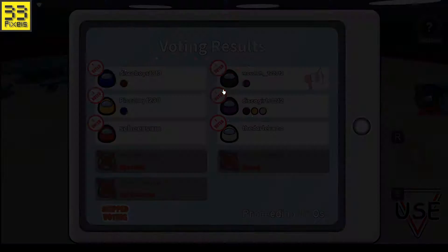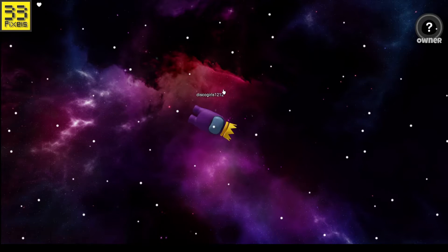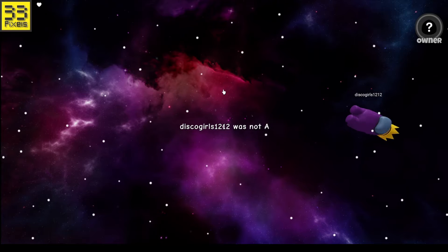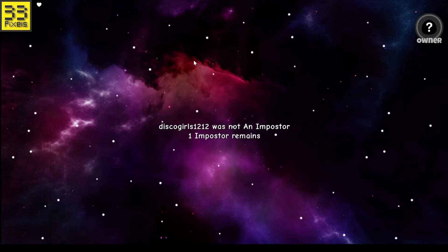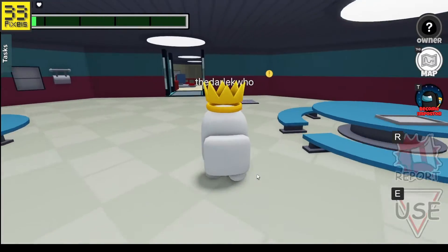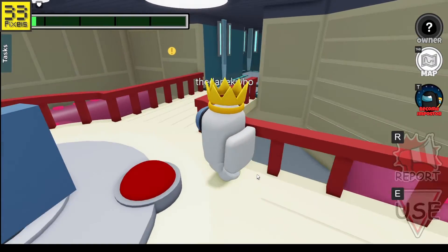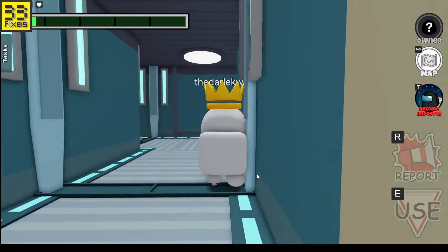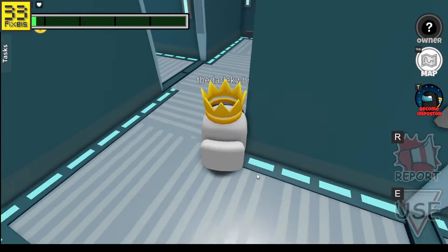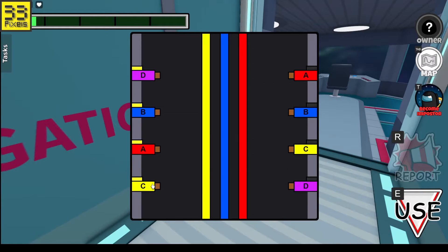Let's see who's gotten voted out and it is them. So are they the imposter? They were not an imposter. Oh no, we've voted out quite a lot of wrong people. It's got to get right next time. Hopefully they don't vote me out next - that'd be worrying. Anyway, let's do our task that we tried to complete but were rudely interrupted.